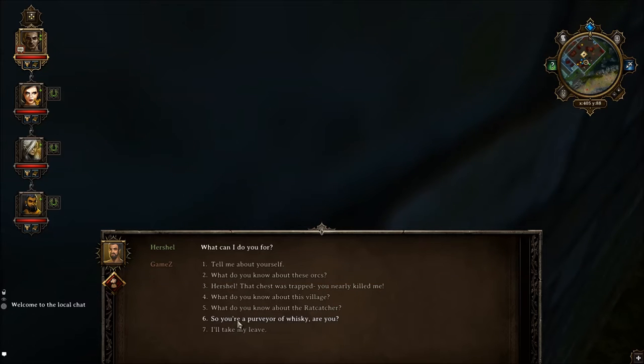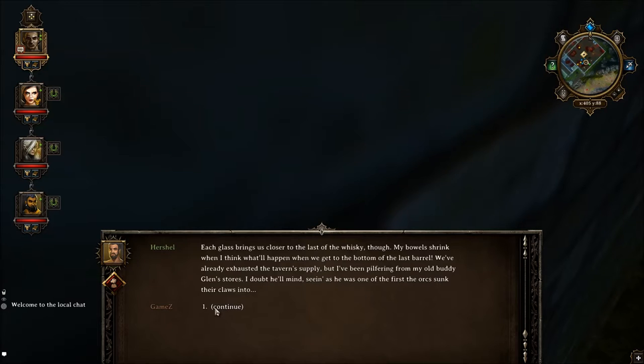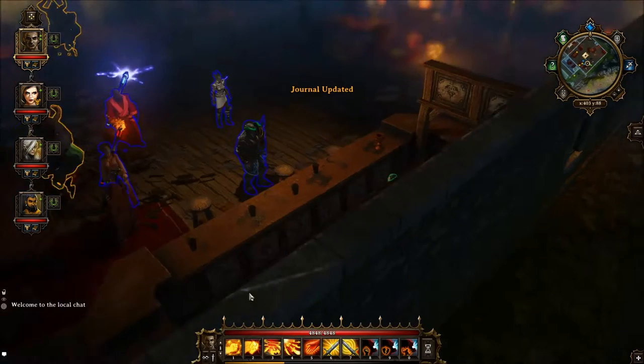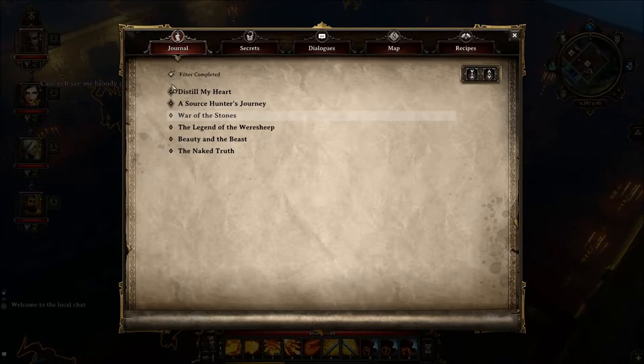Then go ahead and purchase a whiskey. And there you go, you just obtained a quest — there you go, 'Distill My Heart'.